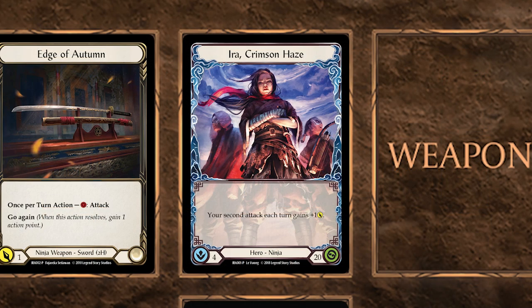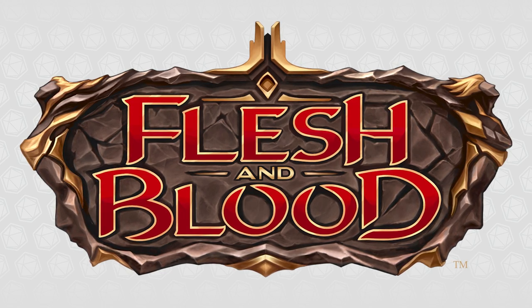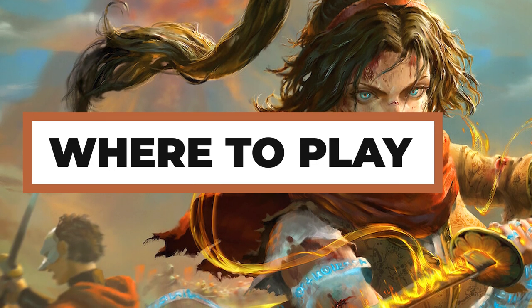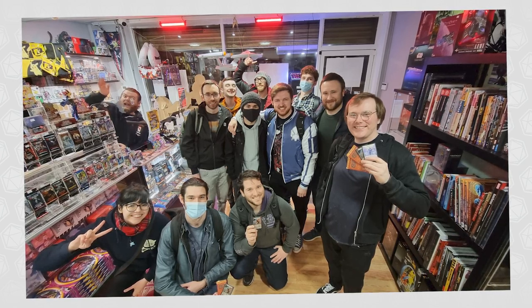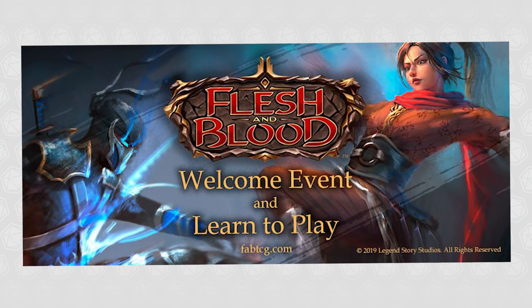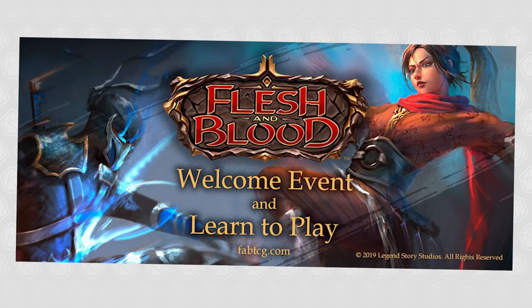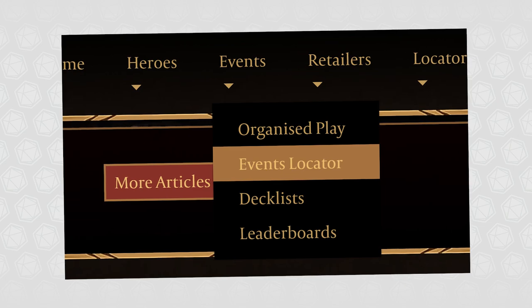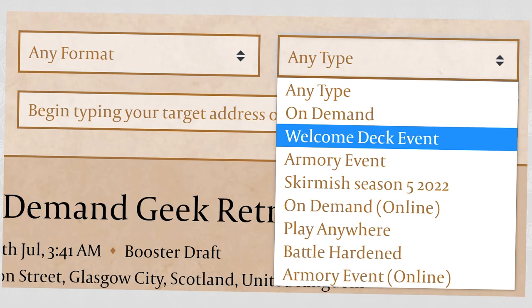In the final section of this video, we will take a look at where you can play Flesh and Blood and how you can practice by yourself with a full game at home. The best place to play Flesh and Blood is at your local game store. Legend Story Studios encourages stores to hold beginner events where all players use the Aira Welcome Deck. To find one of these events, simply visit the official Flesh and Blood website and use their handy event locator to see if any welcome events are scheduled near you.